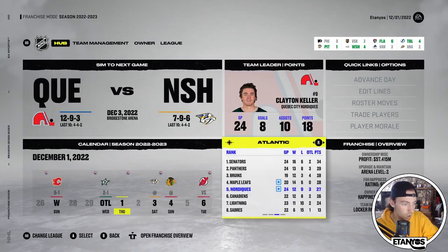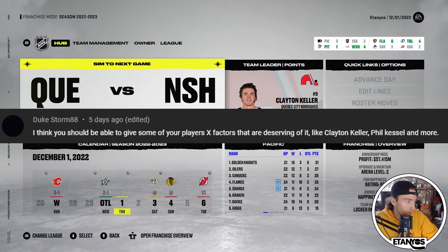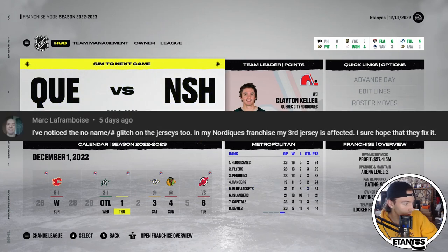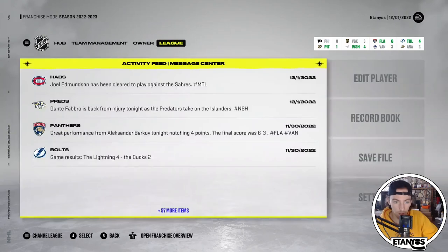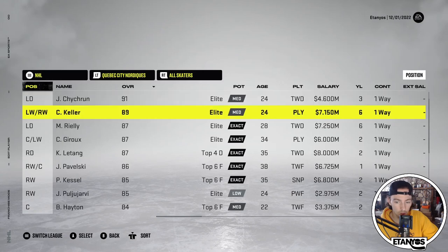Apart from that, we had some comments to get to. First comment from Duke Storm saying he thinks we should be able to give x-factor players abilities they deserve, like Clayton Keller, Phil Kessel, and more. Mr. Waternews said it's crazy that you can edit x-factors, so that's something we'll be focusing on. Mike Bierman said Phil should definitely have some shooting abilities. Mark LaFramboise noticed the no-name/number glitch on jerseys too. Today we're going to add some x-factors to deserving players and then get through the majority of the season.